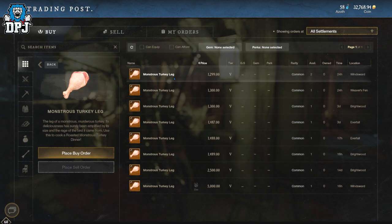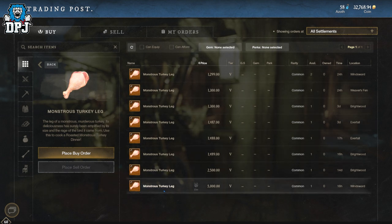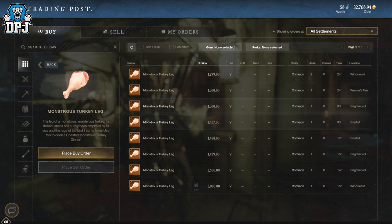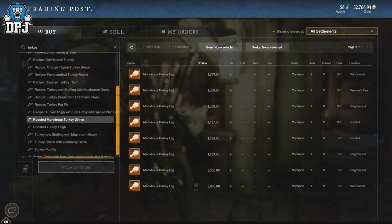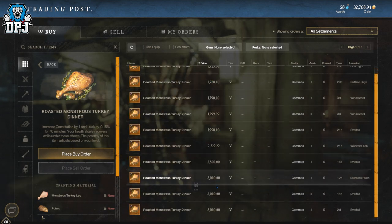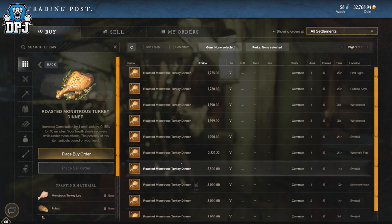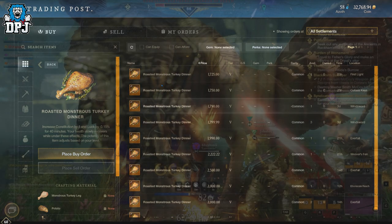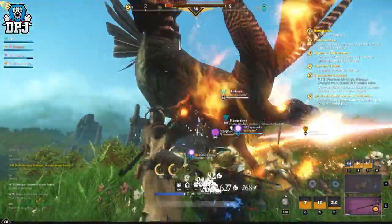Get farming, because the Monstrous Turkey Leg is actually selling for decent money — just over a thousand gold coins. The recipe itself, people are asking basically two thousand gold coins. I haven't seen any sell yet, but I'll probably list mine at around fifteen hundred gold.